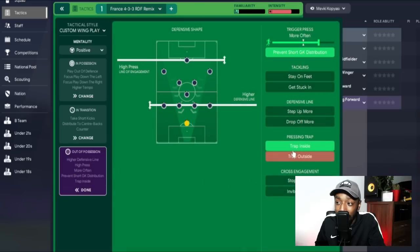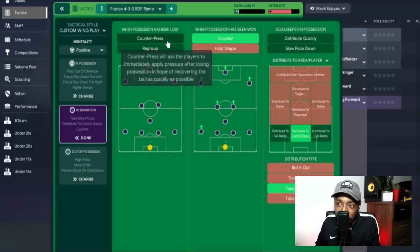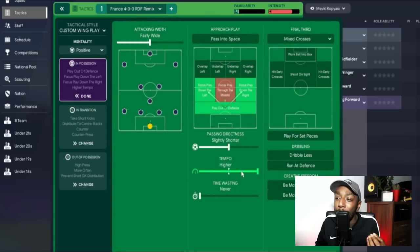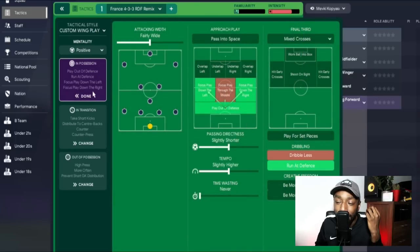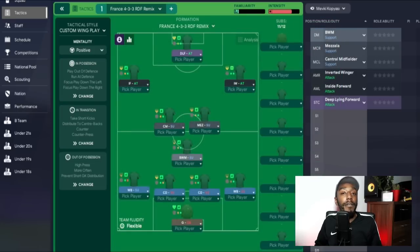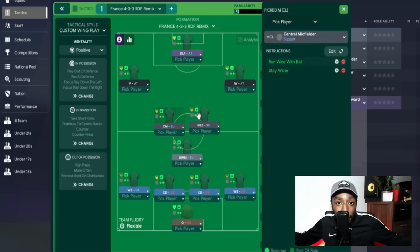Up top, a deep-lying forward on attack. The inverted winger — Dembélé — drove inside, linked up with the deep-lying forward who played a take-more-risk pass into Mbappé, the inside forward moving laterally and getting in between defenders to finish. That goal was the perfect example of how these roles link up. There are no additional player instructions apart from the central midfielders running wider and staying wider.